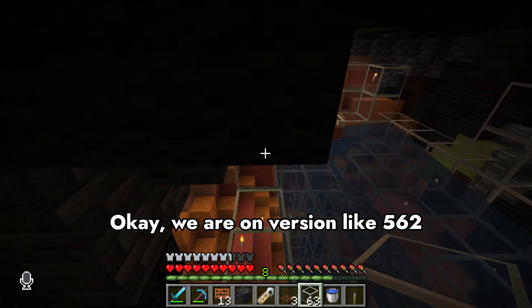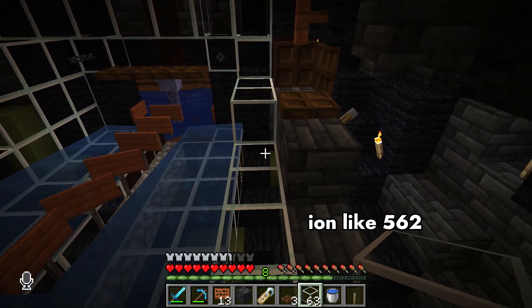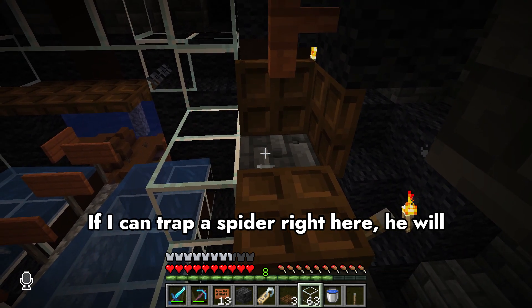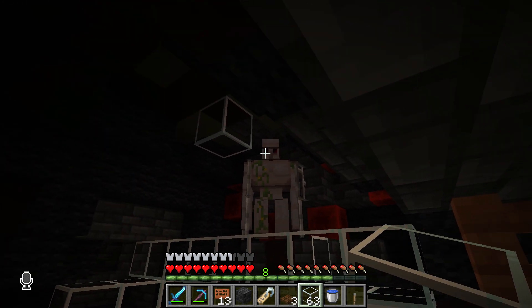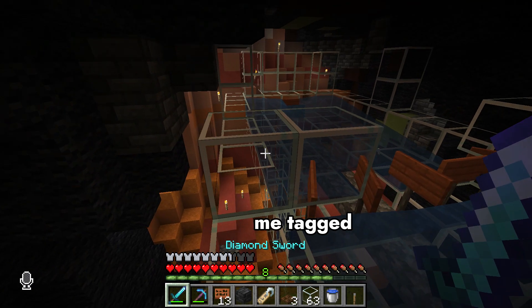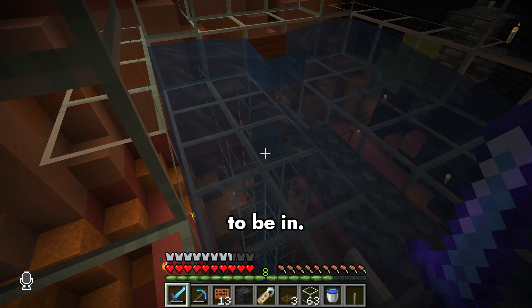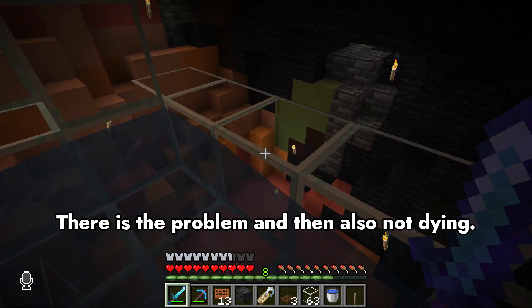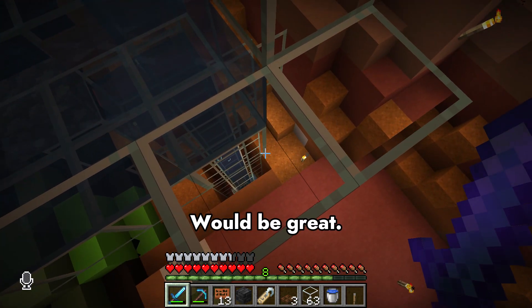We are on version like 562 of trying to figure this out. I figured it out — if I can trap a spider right here, the iron golem will constantly lock onto it if it's name-tagged. I just have to get one in there, and also not dying would be great.